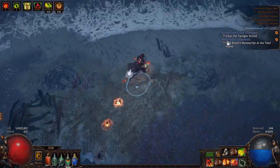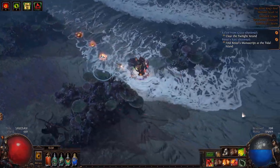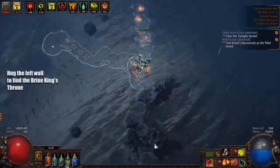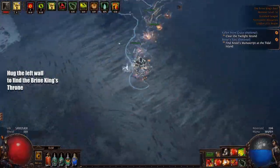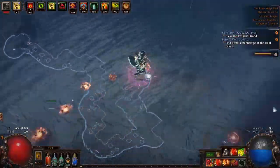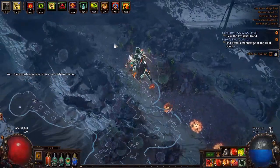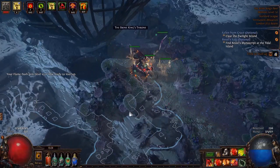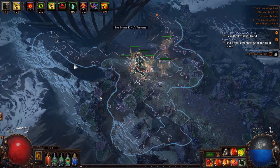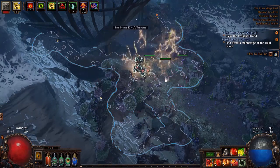Similarly, with the Brian King's Reef — this is quite a large area, but if you just hug this left wall, you'll find the entrance to the boss very, very quickly. It's a very big area. I could have easily gone in the middle and got lost, but instead I just went right around the edge. And here's the entrance to the Brian King's Throne.